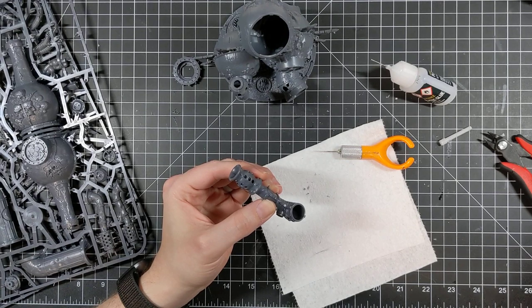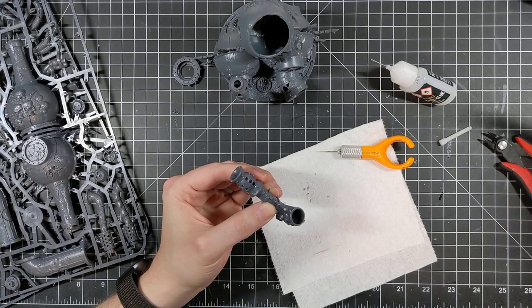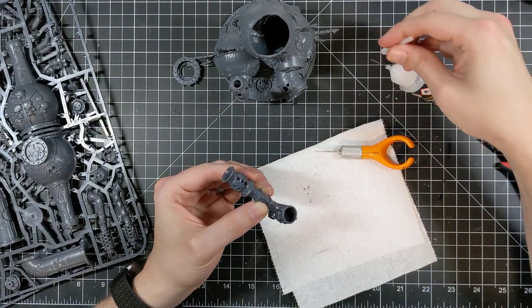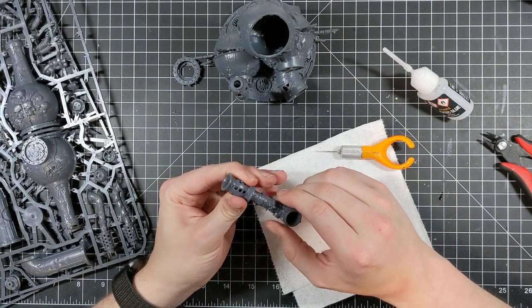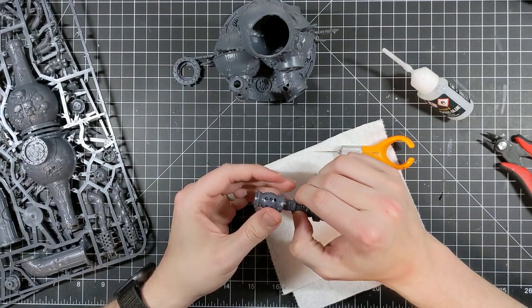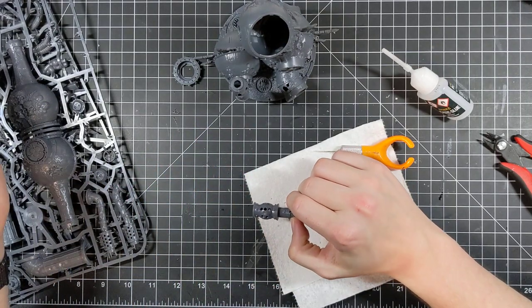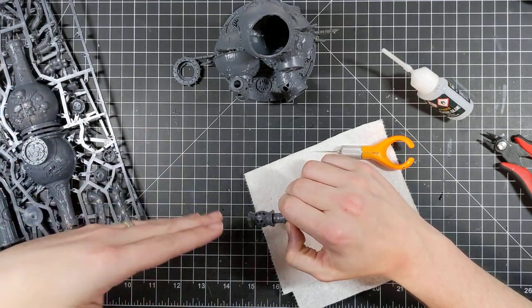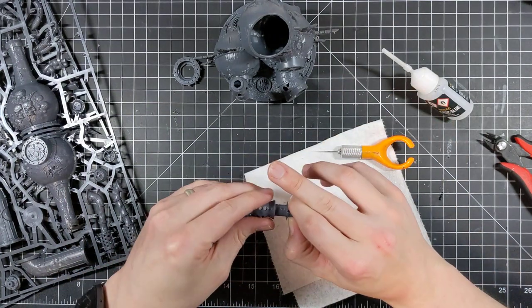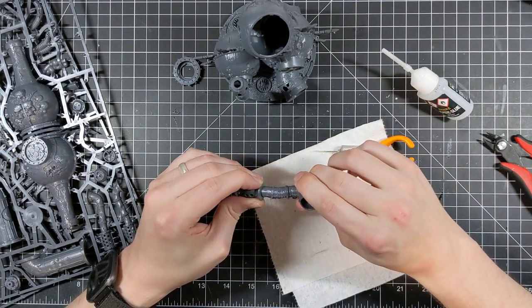The next thing with the Death Shroud Terminators that got bonkers is their Plague Spurt Gauntlets. They used to be a 6-inch range pistol, now they're a 12-inch range pistol: D6 attacks, auto-hit, strength 3, no AP, damage 1, and the Champion has an extra. That's a lot of little attacks going out. And they're pistols, so you can still use them in combat. If you're close enough, those Space Marines are now T3, so you're wounding on 4s, re-rolling 1s — they're gonna fail a few saves.